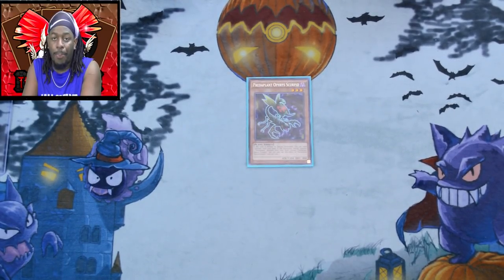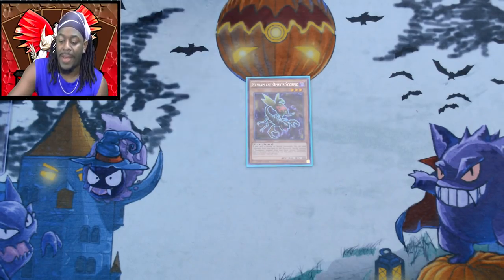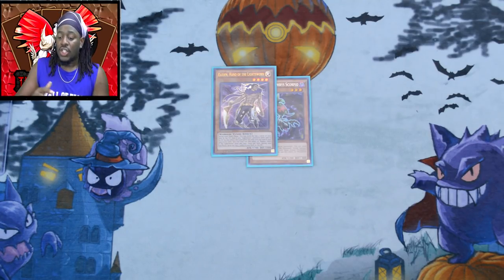Essentially the only thing you need is Predaplant Ophrys Scorpio and a card to discard, and you'll make the board that you need. If you have other cards in your hand it makes the combo so much better. I'm going to give myself a Raiden, Hand of the Lightsworn, because having another monster helps tremendously with extension combos.